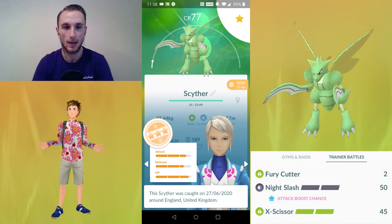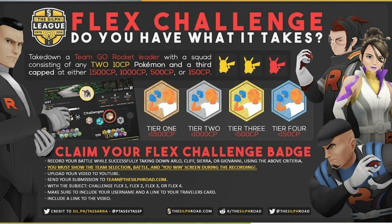What's up everyone, I'm Callum on Toast, and in today's video I'm going to be breaking down my craziest challenge ever. The reason I'm doing this now is because Sylph have just created this new flex challenge — you can see it on screen now — and basically the idea is to take down a Team Rocket Leader with a squad.